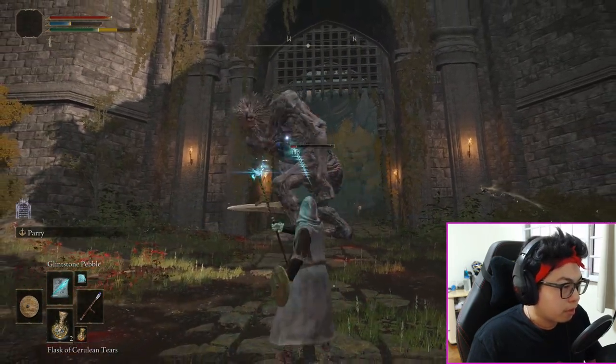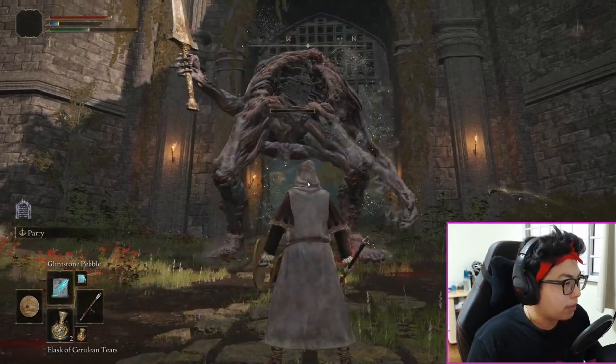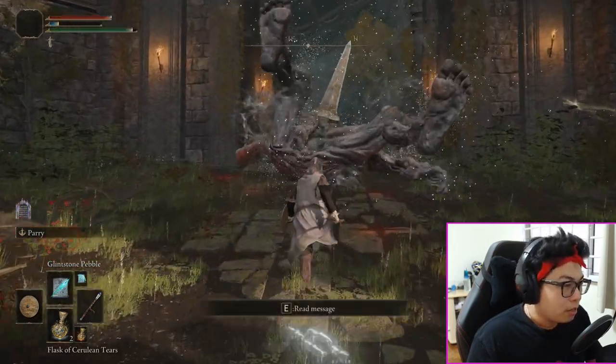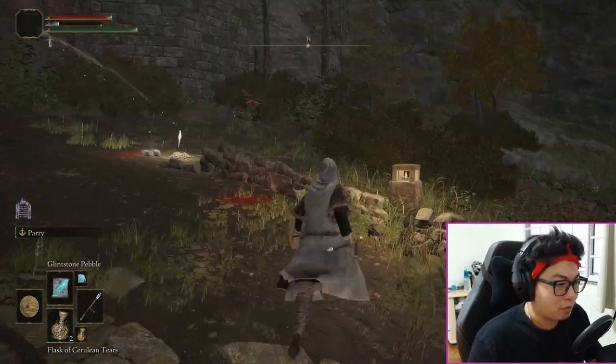He does that three times, so just be careful. Once you get used to the attack pattern, you'll be able to take him out like that — it only takes about a minute. This guy gives you a thousand runes, and if he has the golden eyes, it's gonna give you five thousand runes.